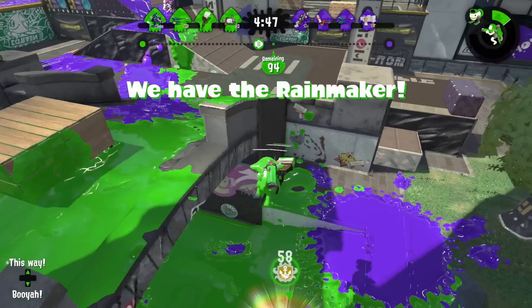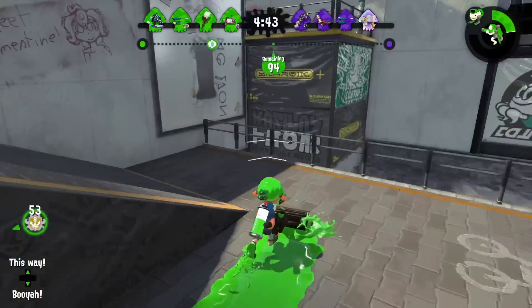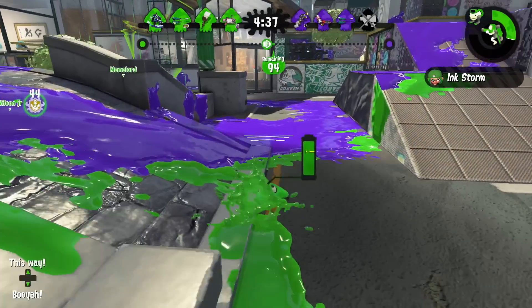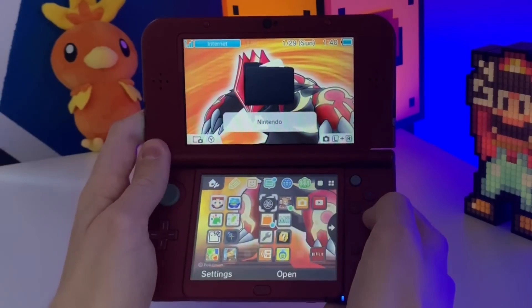Another thing that should really have been in the Switch's UI since day one, but is inexplicably missing, is folders. Why does this not exist? It really can't be that hard to program in, as Nintendo has done it multiple times in the past with the Wii U interface and the 3DS interface.